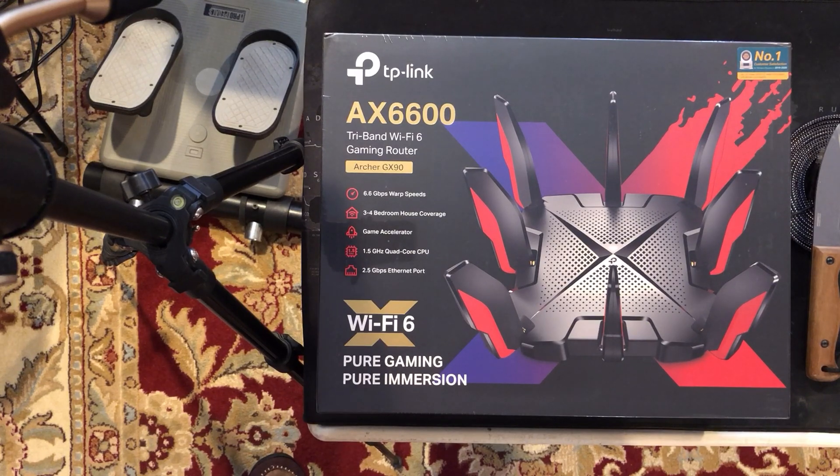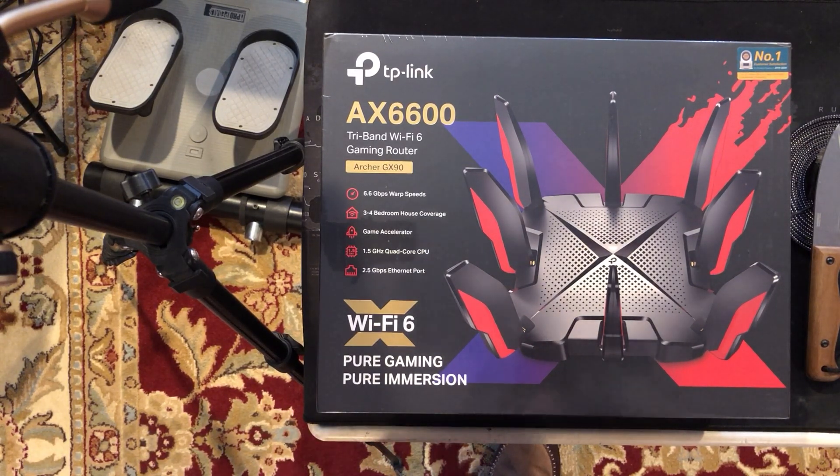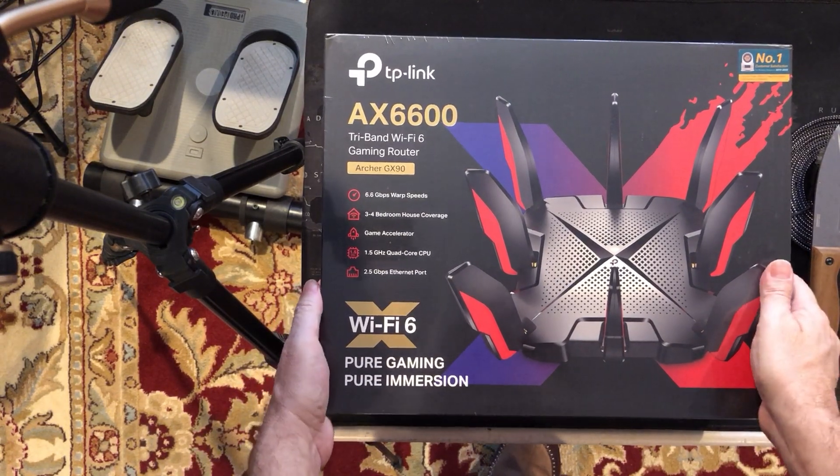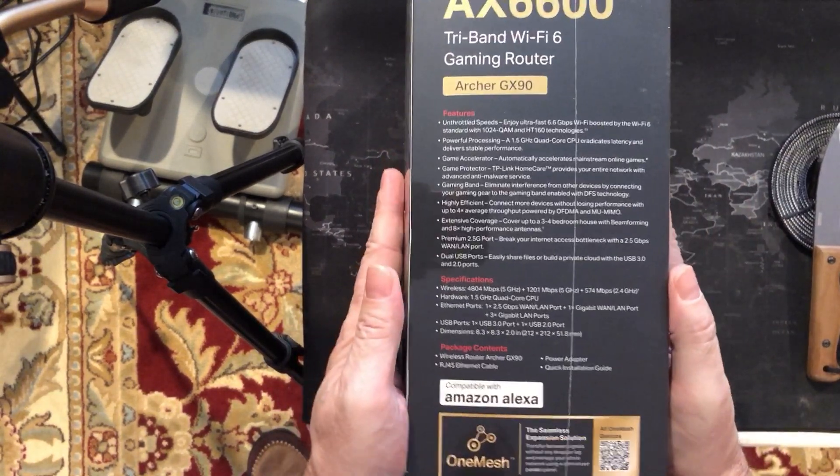I have something a little unusual for myself today — an unboxing video. I figured why not; I've got enough people watching my channel now, and if it's helpful then that's awesome. So this is what I'm unboxing: it's the AX6600 tri-band Wi-Fi 6 gaming router. It has 6.6 gigabit speeds, a game accelerator, and 2.5 gig Ethernet ports. Everything I read says this is the beast to get if you're going to get a router.